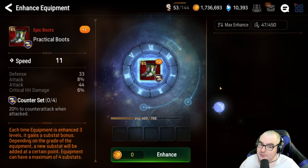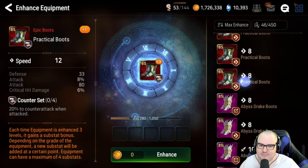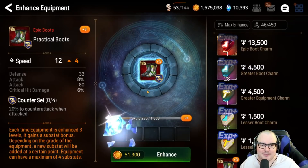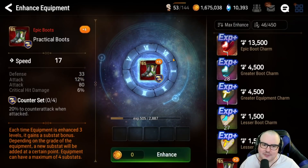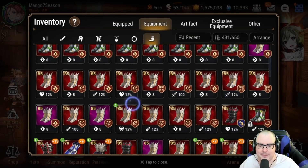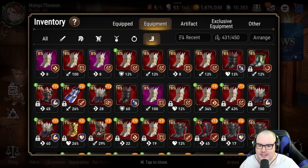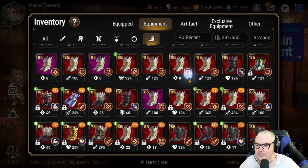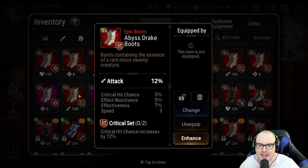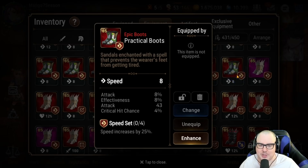We know what we're hoping for: attack, crit damage — flat attack is good too, as long as it's not flat defense. But I'm not happy. Maybe we get 16 attack here — 12 attack. Yeah, that's a little frustrating. We did get the roll we wanted but it was just a minimum roll, so we're gonna ditch that one for now. I have the literal worst luck with counter set gear. It's kind of hilarious how unlucky I've been on average with counter set gear.